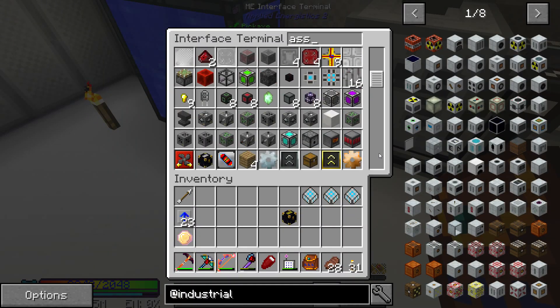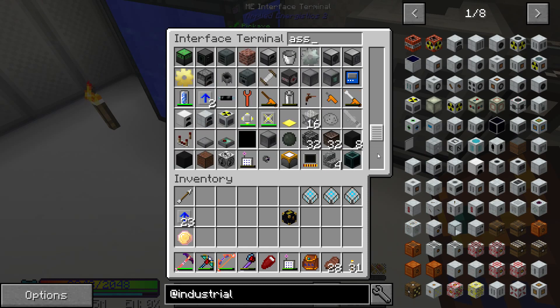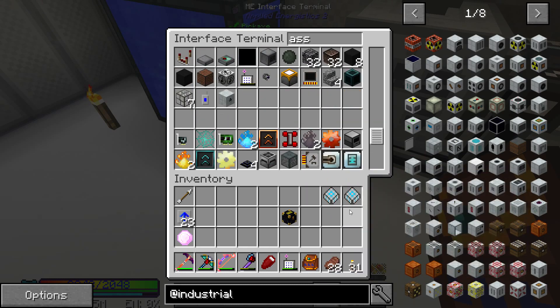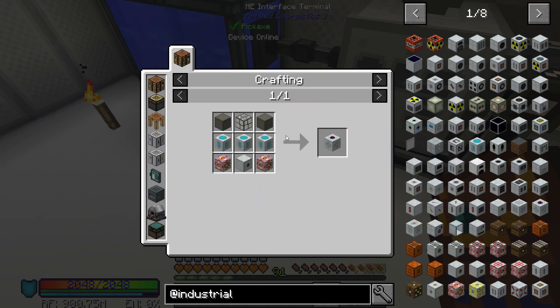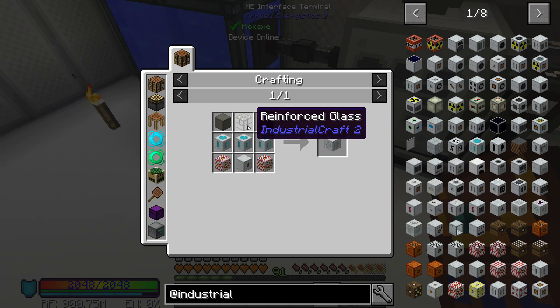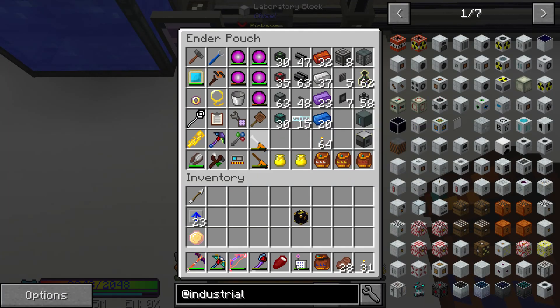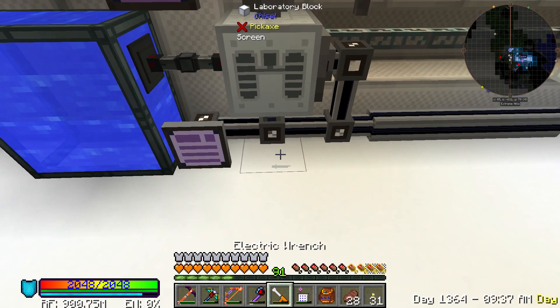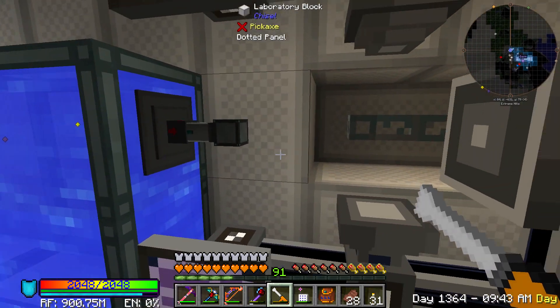So there's three machines. Our molecular assemblers are almost full, but we've still got plenty more recipes before I have to expand that. Now to the replicator — now is when it gets kind of complicated. I have some of the stuff already done. The only things I have already done are the MFE and this reinforced glass. So this reinforced stone is what we need — that's one of the complicated parts of this whole situation.